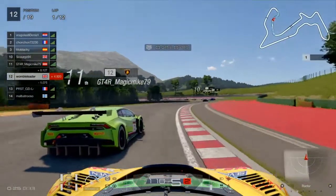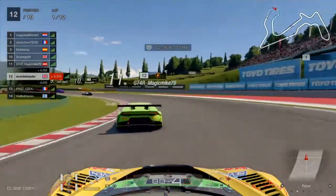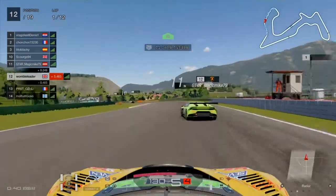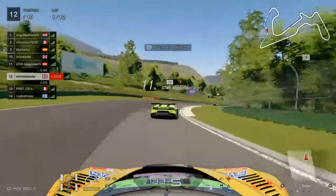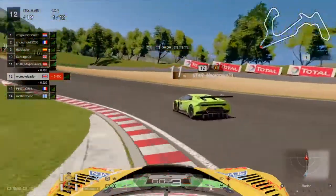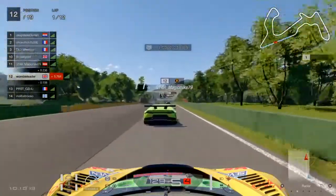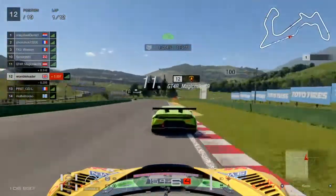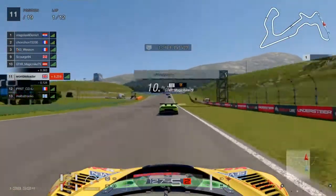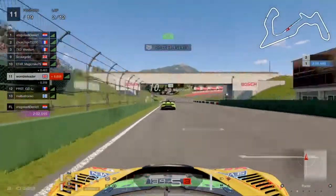We have a Lamborghini in front of us here and he already looks to be struggling and holding us up a little bit, maybe just having trouble getting heat into the tyres. At this point we're thinking it's early in the race, let's just get settled in and look after the tyres - let's not do anything silly. We're being held up but not too much, and any silly overtaking manoeuvre is probably only going to slow us both down. We're clearly faster than the Lamborghini but can't find anywhere to put in a sensible overtaking manoeuvre, so we stay behind him for the meantime.